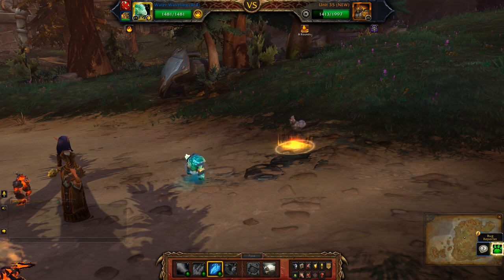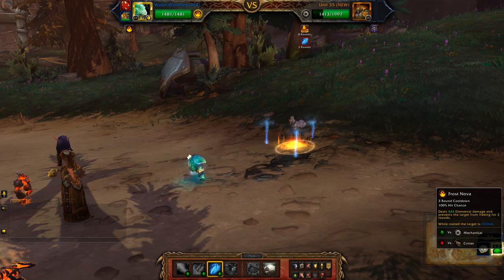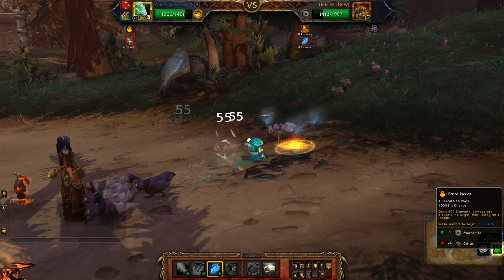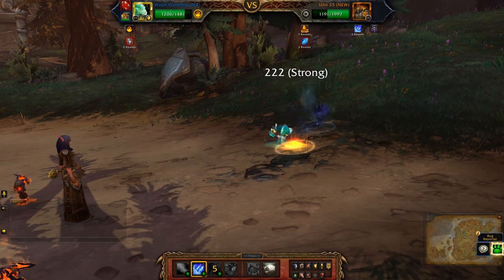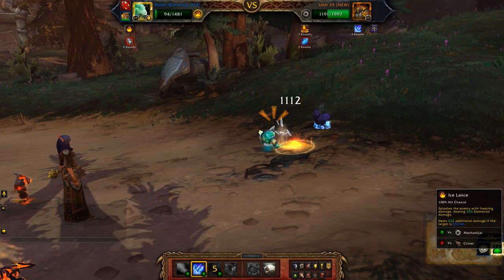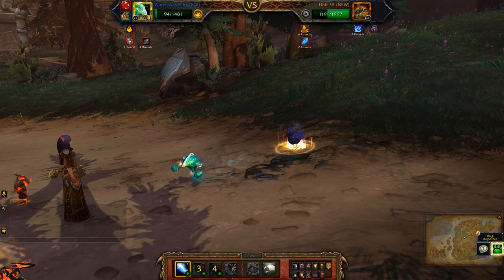So with the Waverling I'm going to use Geyser. Cross Nova. And Ice Lance.